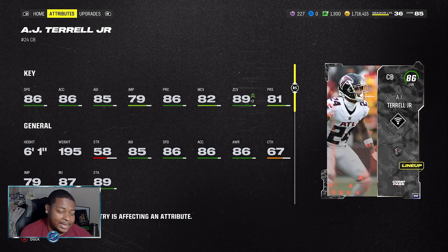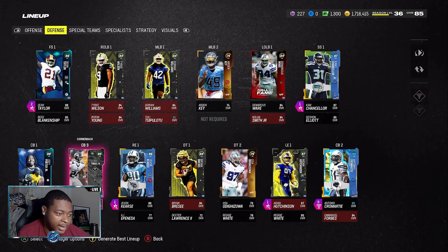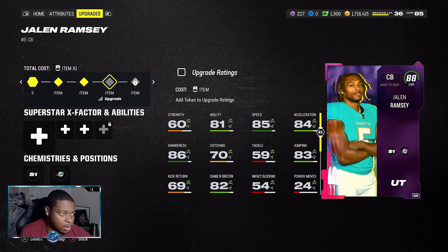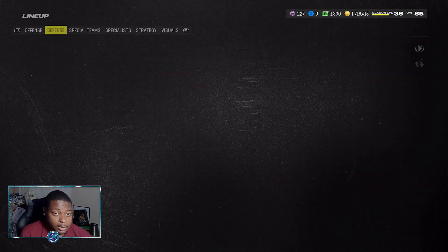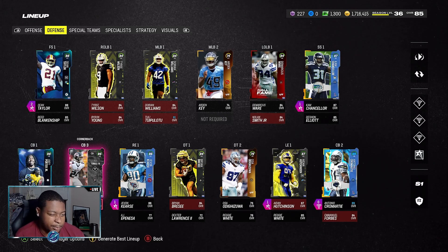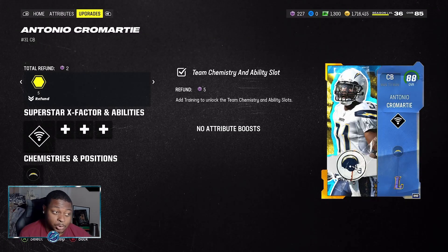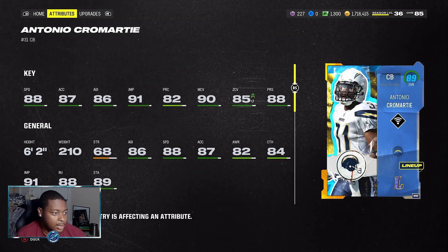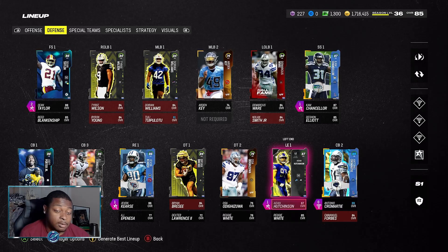AJ Terrell is cornerback number three — 86 speed, 86 acceleration, 82 man coverage. He does get beat in man coverage a lot, but that 89 zone makes up for it when he's playing in the flats. Same with Jalen Ramsey — we're close to getting him to 88 overall, but right now he has 88 man coverage, 87 zone, and 85 speed. Hopefully once we get that upgrade he'll move up the depth chart. And Cromartie — if you haven't checked out my YouTube short, you'll see exactly how we got him after that big pack opening this Saturday. Six-foot-2, 88 speed, 90 man coverage, and 85 zone — he's been making plays.